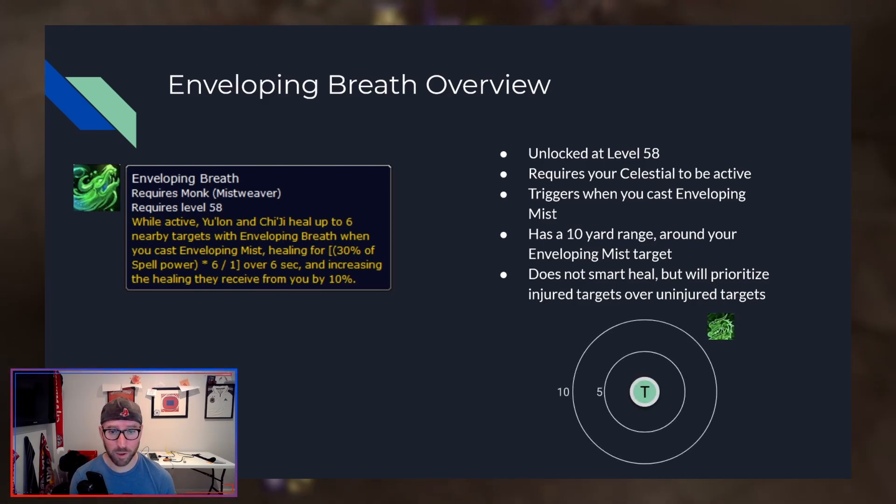I put together a diagram to explain this. We have you healing your target, with concentric rings representing 5 and 10 yards. Party member number one is about 5 yards away from your target — they will be hit by Enveloping Breath. Raid member number two is about 8 to 9 yards away — they are within 10 yards of your target, so they too will be hit by Enveloping Breath. Finally, party member number three is outside that 10-yard circle — they will not be healed by Enveloping Breath.